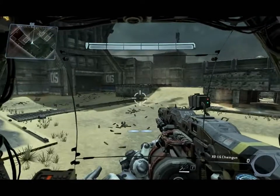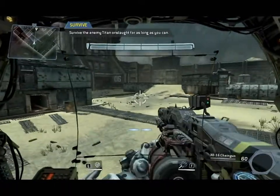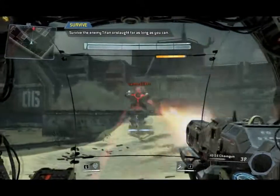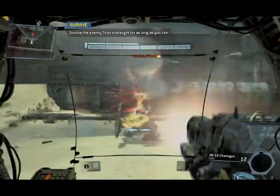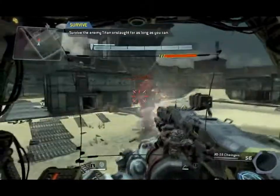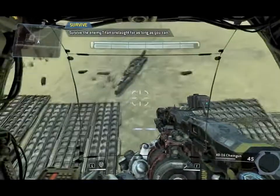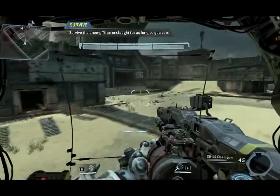Prepare for your final combat test. Try to use all of the skills you have learned. Enemy Titan shields temporarily disabled. Wave survived. Prepare for the next wave. Next wave incoming. Be advised. Enemy Titans may now appear with more advanced weapons.